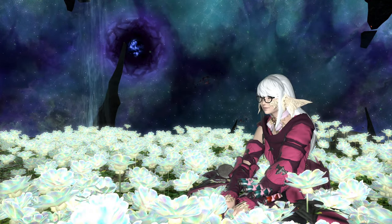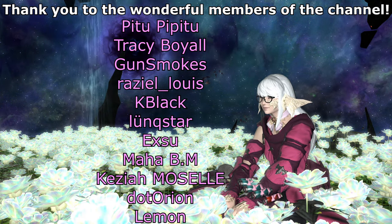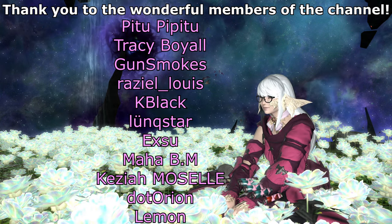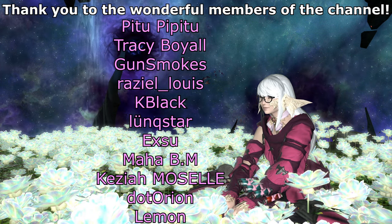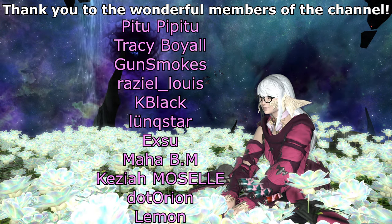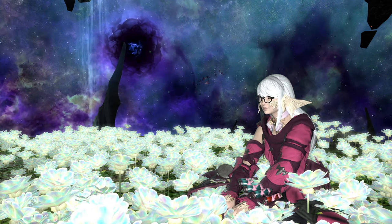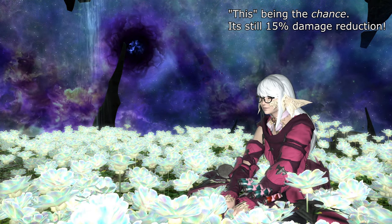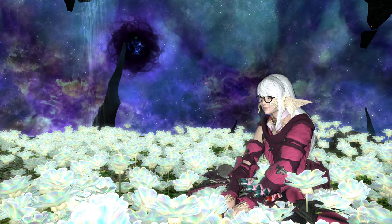That is all for this video. Thank you so much for watching. If you want to support me and my channel, you can like the video, leave a comment, subscribe and hit the bell to get notified when I next post. If you want to give even more support, you can also become a member of the channel. Fun fact: all jobs have a 10% chance to parry, and parrying prevents 15% of the damage taken. Camouflage increases this to 60%, making Camouflage's combined damage reduction equivalent to around 17%. Unlike a Paladin's block, you cannot parry spells.